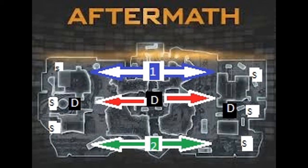Most maps, especially Treyarch maps, have three different routes to get to the other side of the map. I've labeled these one and two, and the other one I kept in red — and there's a reason for that which I'll touch on later.